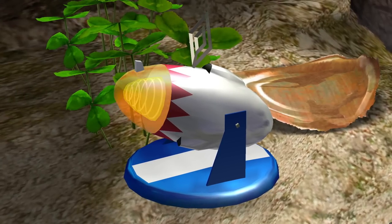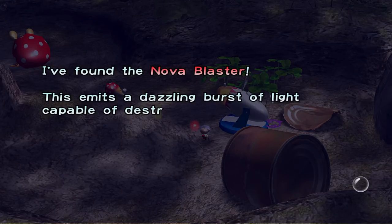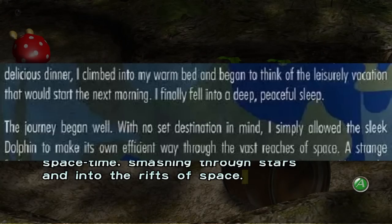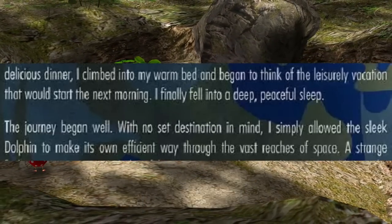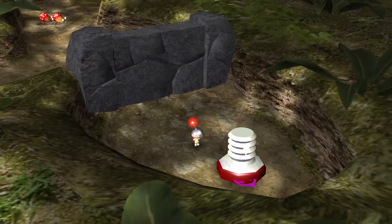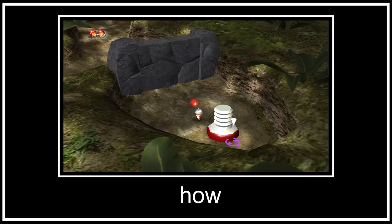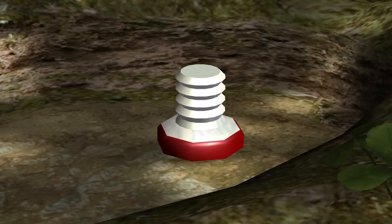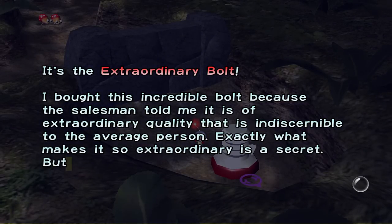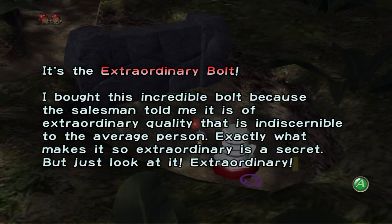The Nova Blaster is our first part that's definitely not required, as the game lets you win without it. It is an incredibly powerful weapon, which is useful, but the instruction manual notes that the route he was taking is usually safe, so it's unlikely he would need it, provided he's paying attention to the road. F tier. Behind this incredibly annoying wall lies the Extraordinary Bolt, which, contrary to the name, actually serves no function whatsoever. Olimar got scammed into buying some magic beans in spaceship part form, so it's completely useless. F tier.